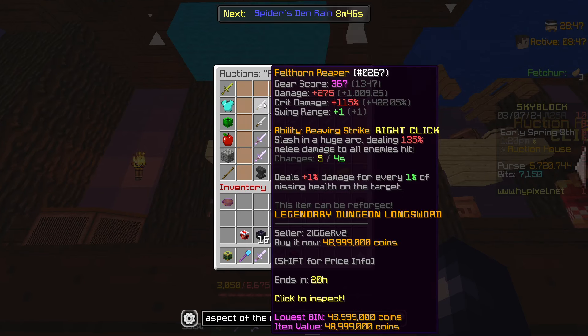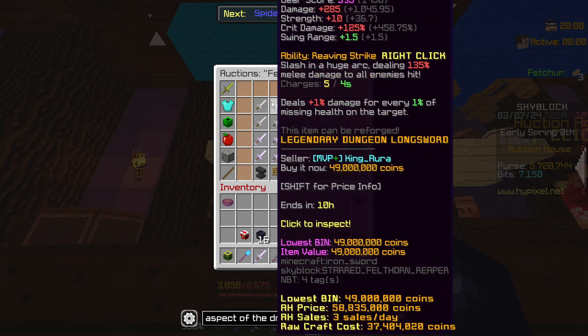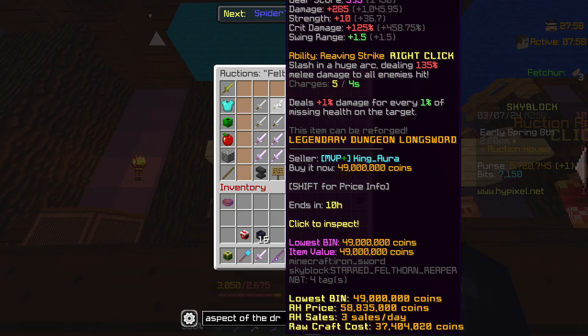How about the Felthorn Reaper? The Felthorn Reaper gives us plus 275 base damage — which is, in theory, 25 more than that of the Blade of Dragonfire — and plus 115% crit chance, as opposed to the strength that we gain with the Blade of Dragonfire. However, the strength that we gain with the Blade of Dragonfire is actually 35 more than the crit damage we gain with the Felthorn Reaper. This also gives us plus 1 swing range and its right-click ability. In terms of straight-up damage, these weapons should be quite similar, and the Felthorn Reaper is around about 48 to 50 million coins.